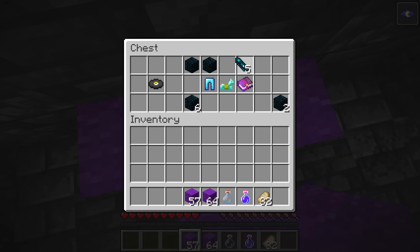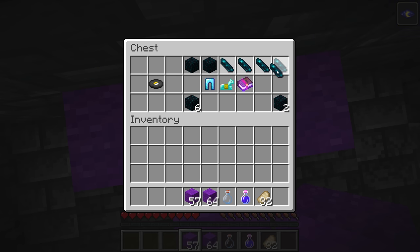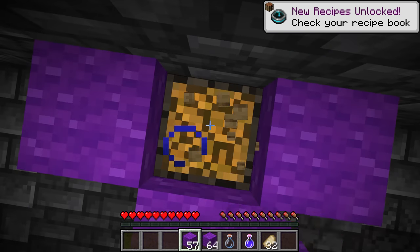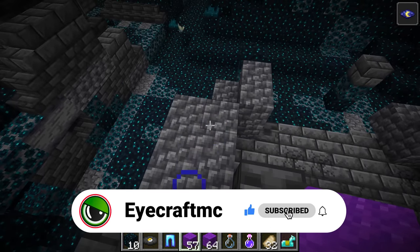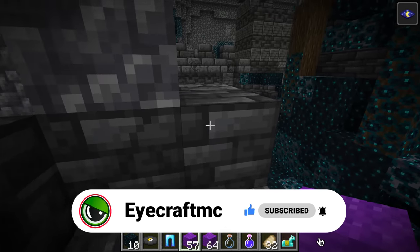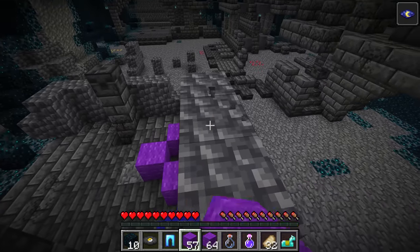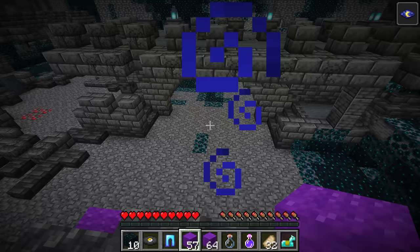We have 5 echo shards in here. We need a total of 8 echo shards to make the recovery compass. The echo shard isn't too rare — there is a 29.8% chance for any echo shards to be in a chest, and if there are, there'll be 1-3, and there can be multiple stacks with the same probability, so getting 5 here wouldn't be as common as finding maybe 3 or 2.